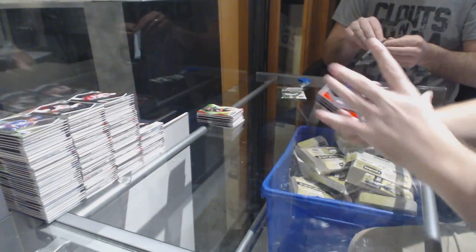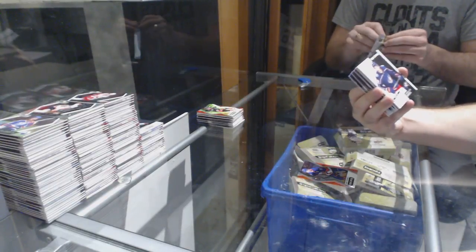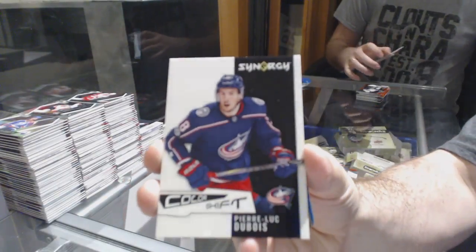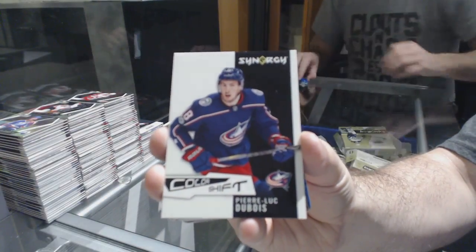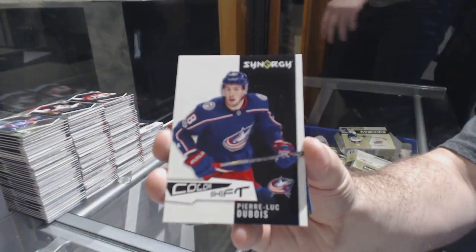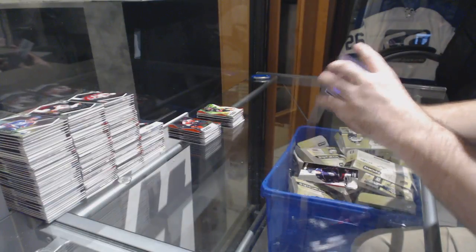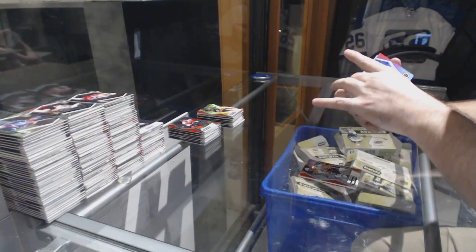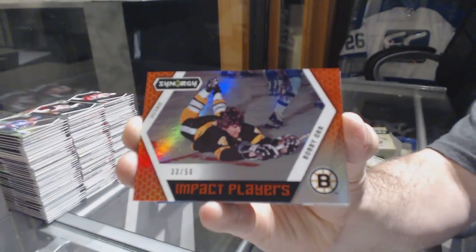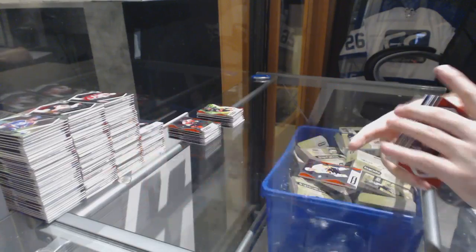We've got a Tavares for the Islanders red border, and a color shift for the Blue Jackets — Pierre-Luc Dubois! Pierre-Luc Dubois color shift for the Blue Jackets. Number 256 Boston Bruins.